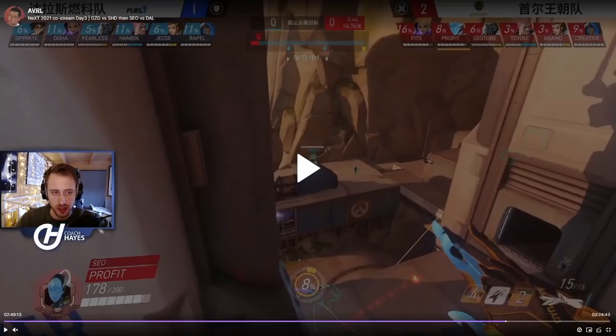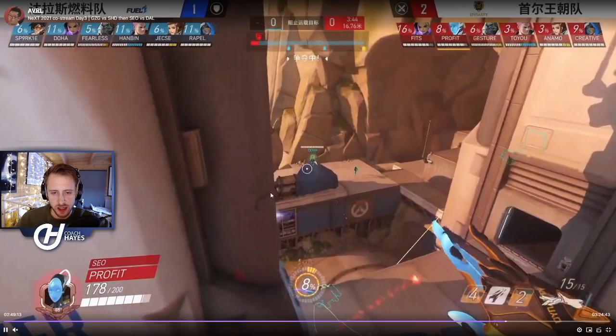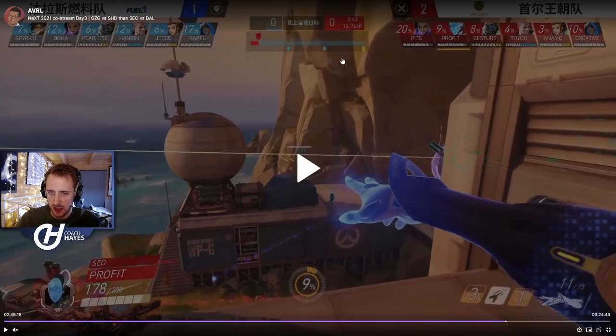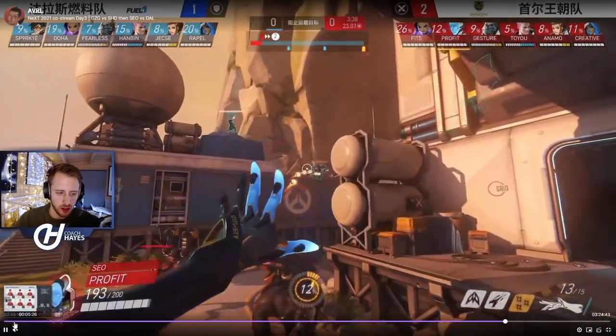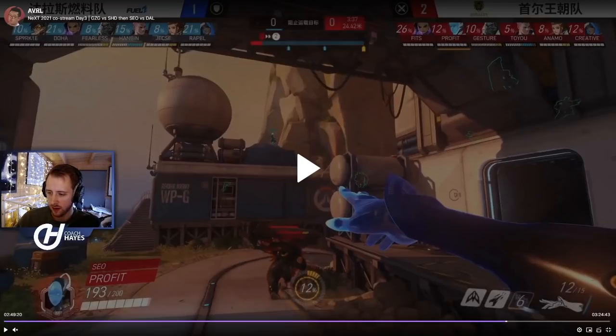On Soul's attack, they've instantly teleported out to the left side and started taking the high ground. They're playing this with a Sombra and Echo — two very flexible DPS. The Sombra plays quite defensively, farming EMP and looking for hacks to punish people. Echo also plays defensively, farming the clone and controlling position.